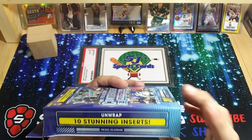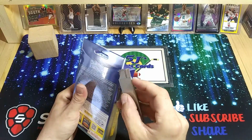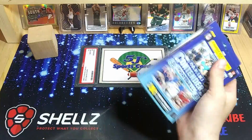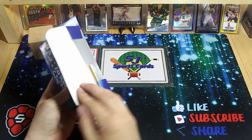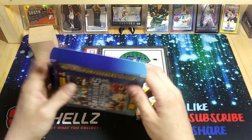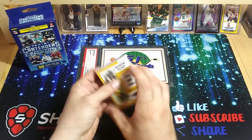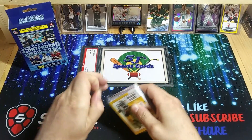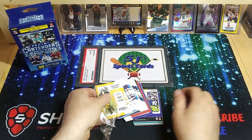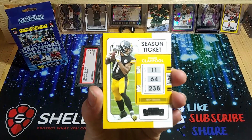There are swatches, RPAs, and they have 10 inserts — a couple more inserts than the blaster box — so these might be the way to go. Contenders is one of those products where it's a nice product and all, but they don't seem to really pan out; they don't really give you too much good stuff. Hopefully we can get something out of here. Let me know if you guys have gotten any of these off Target and what you've pulled.